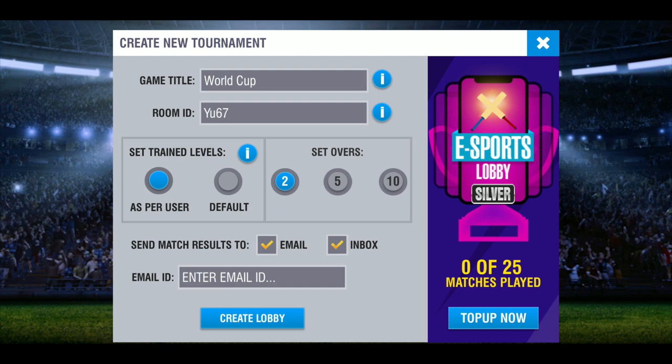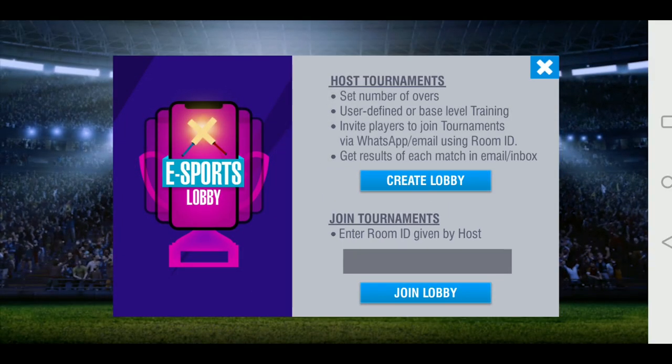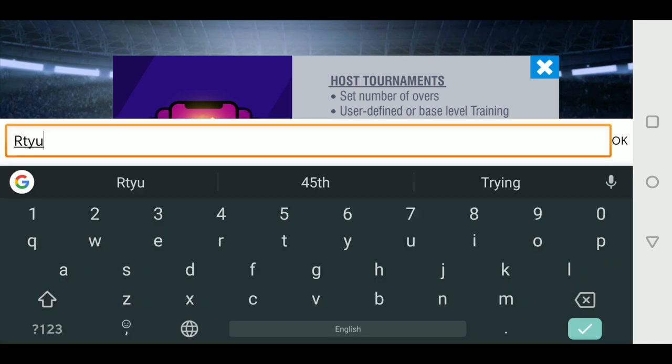Need to host more games? eSports hosting can be renewed directly from inside the eSports Lobby. Joining games hosted by others is absolutely free — just enter the code they send you in the eSports Lobby opening screen and you'll be in.